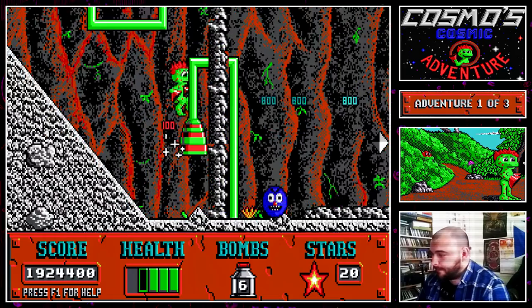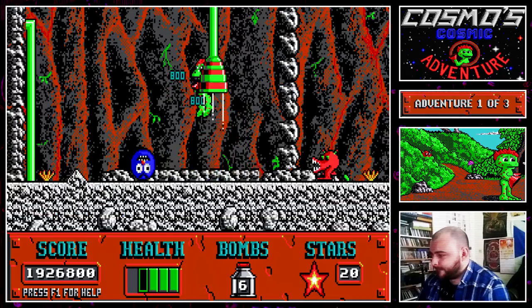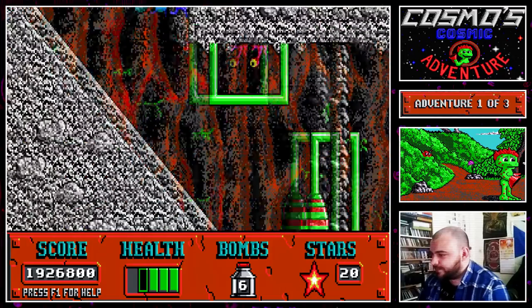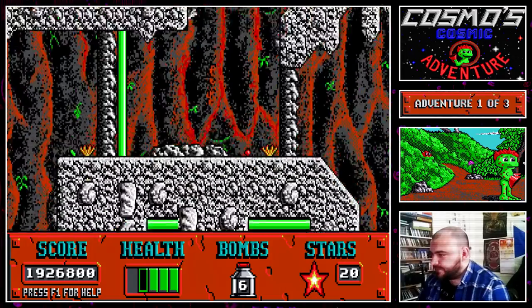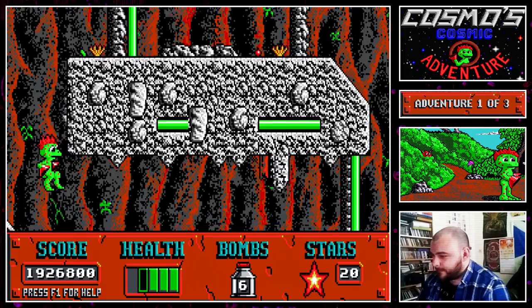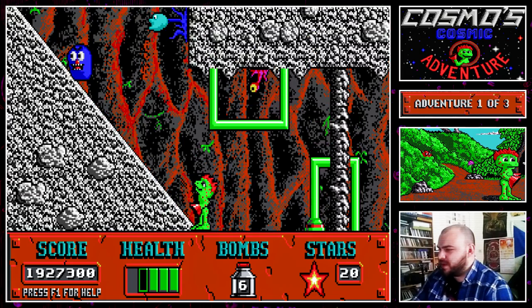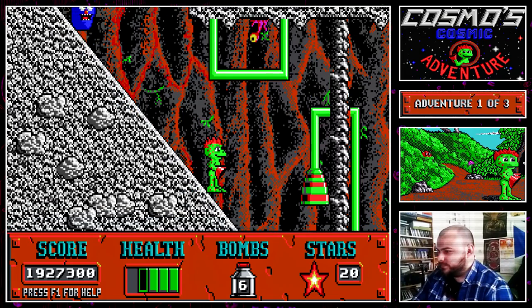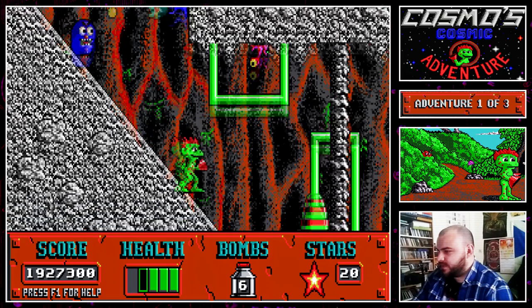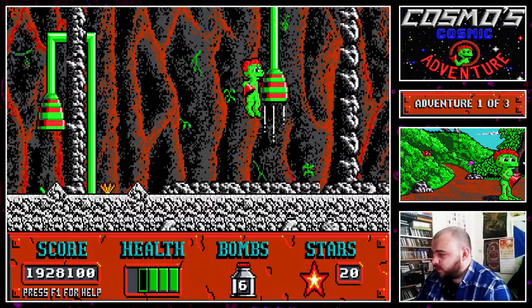These guys are still parachuting in - Mr. Blue thing. Where does this go? We've been here. Let's go back down. Down here. We want to ignore that.